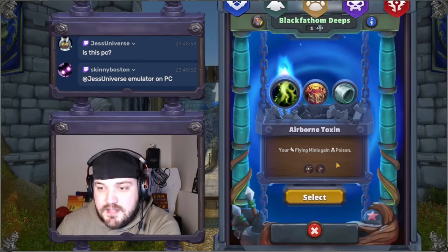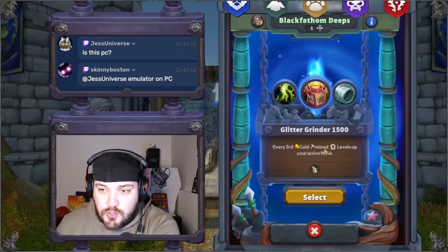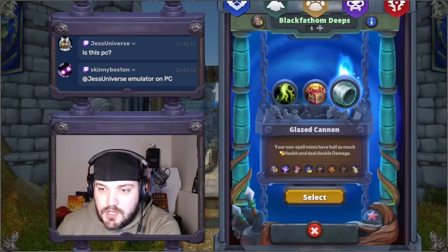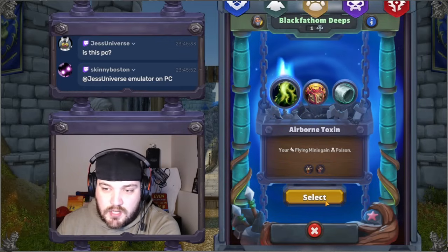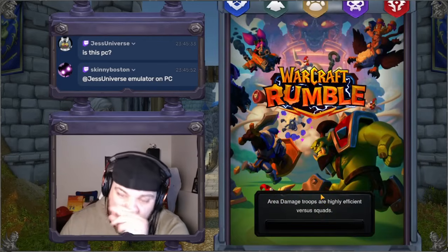Choose your relic: your flying minis gain poison — that would help us a lot here. Every third gold mine levels up your active minis — active minis means when they die, they don't keep that level. Your non-spell minis have half as much health and deal double damage — we definitely don't want that. So we'll go with Airborne Toxin here, and hopefully that extra damage from the drake will give me the air superiority.